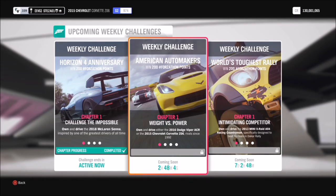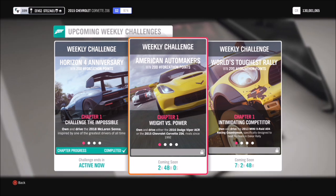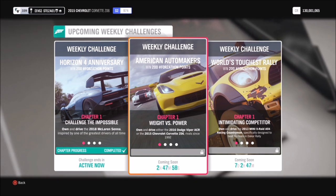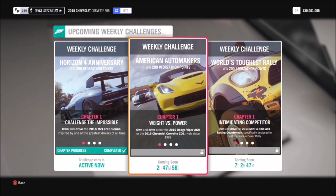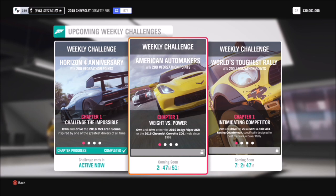Hello and welcome back to Everything Gaming. Today I am bringing you another Forzathon weekly guide. This Forzathon actually allows you to pick from two cars: it's either the 2016 Dodge Viper ACR or the 2015 Chevrolet Corvette Z06.